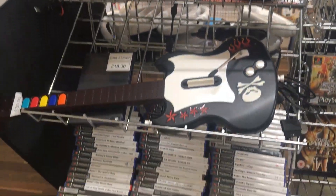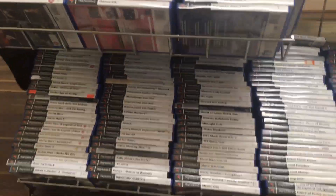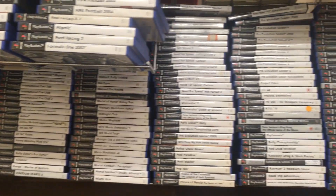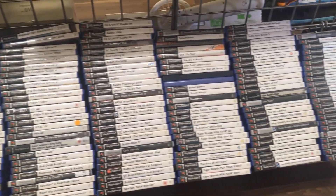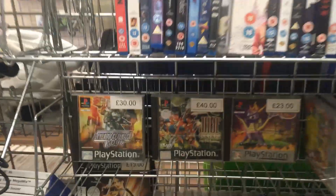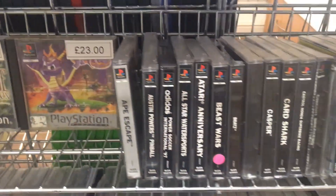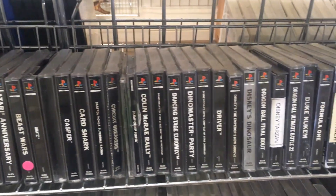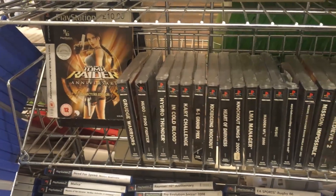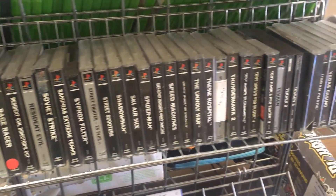There are some Guitar Hero controllers here and underneath that there is a ton of PlayStation 2. I'm always on the lookout for PlayStation games I don't already have, so I was very keen to dive into the great selection they had here. As well as PS2 they of course had PlayStation 1. One great game here is Jade Cocoon — I already have this game but it is really a hidden gem. I would say it's a lot like playing a Pokemon game that has a more Final Fantasy feel to it.